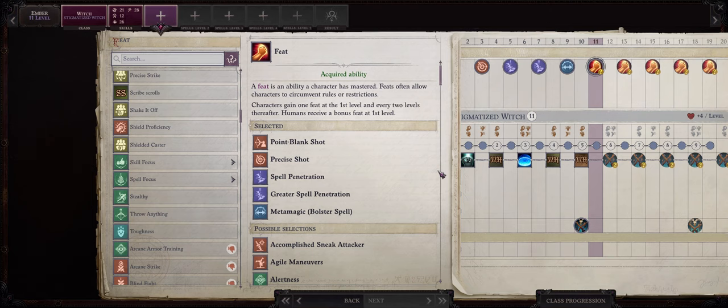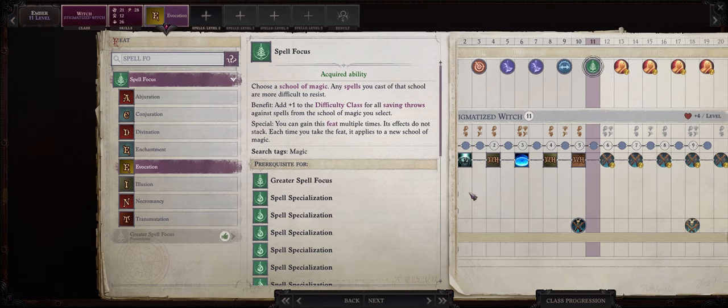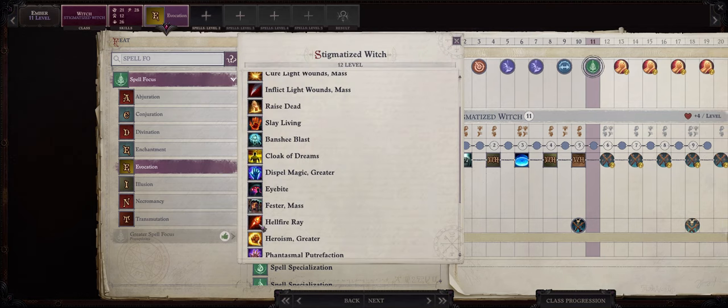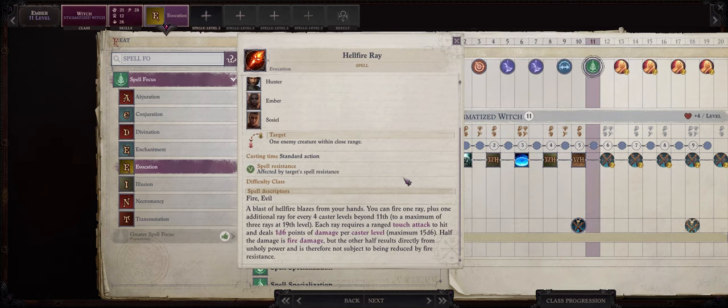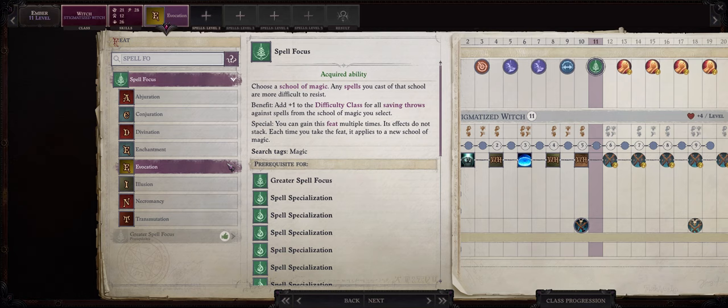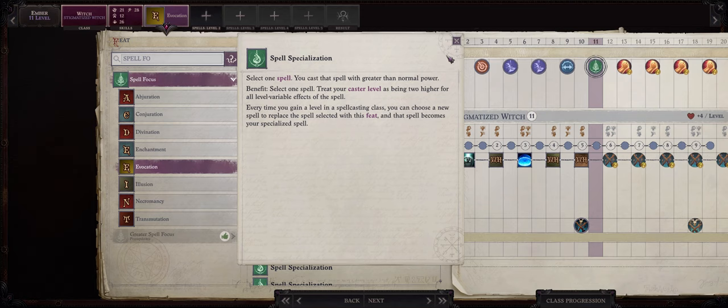Now at level 11 be sure to pick Spell Focus Evocation. We aren't actually getting this to increase our Evocation difficulty class really — the best Evocation spells don't offer a save for half damage like the very powerful Scorching Ray and of course the infamous extremely powerful Hellfire Ray, which is what we are here for. The reason we pick Spell Focus Evocation is to later at level 13 give us access to Spell Specialization and Hellfire Ray.